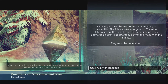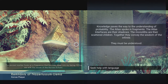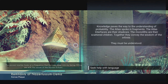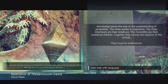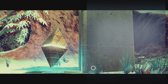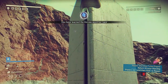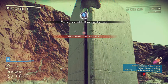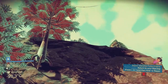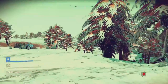Knowledge paves the way to understanding of probability. The Atlas spoke in fragments. The Atlas interfaces are shadows. The monoliths are their scattered children. Together they convey the wisdom of the infinite. They must be understood. Okay. Teach me a language. Korvax's word for 'rare.' I have no idea what that word is and there's no way to actually check what those words are, but okay.